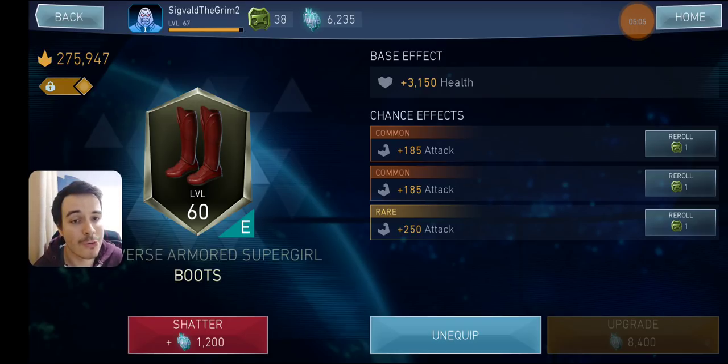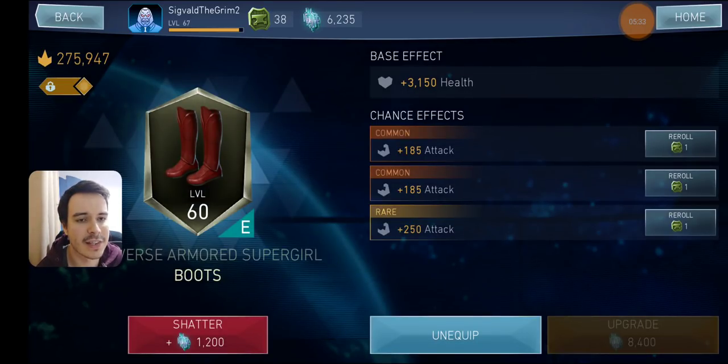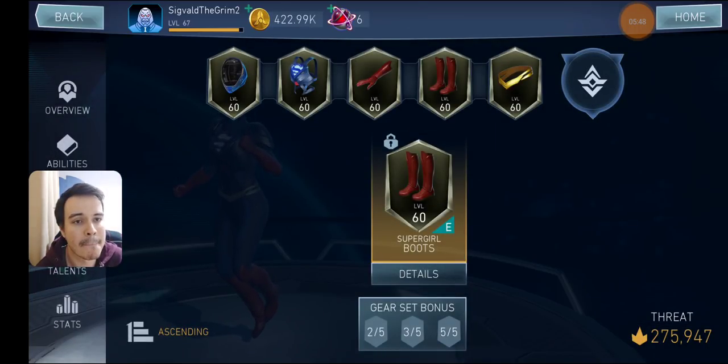Now you've locked this gear — you cannot shatter this gear by mistake. You cannot shatter this gear when you mass shatter all your gears. This is going to be particularly useful for people that use two gear sets on a certain character. You can lock your gears and be damn sure that this gear ain't getting shattered. I suggest you do this with all your important gears on all your characters. This is a quality of life feature we should have had since day one. The new individual gear interface does the same things as before, just it looks cooler — but I guess it's more smooth and you can focus on one gear at a time.